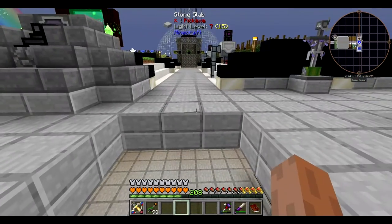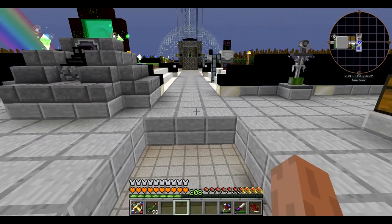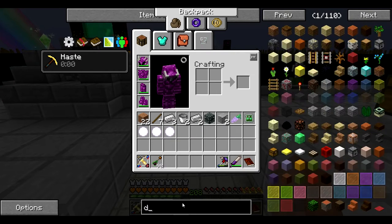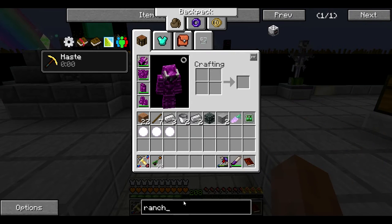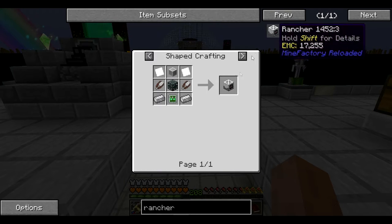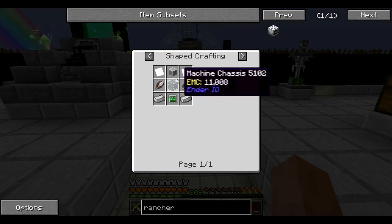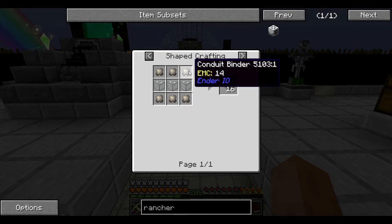But I don't really have a good way of harvesting zephyrion ethereum. I mean, I have the fluid cows for it, but I don't want to go over there, bucket it up, put it in a tank and everything. So today we're going to be making a rancher — this will do all that for me. I already have most of the parts; all I need now is a fluid conduit, which requires a conduit binder.